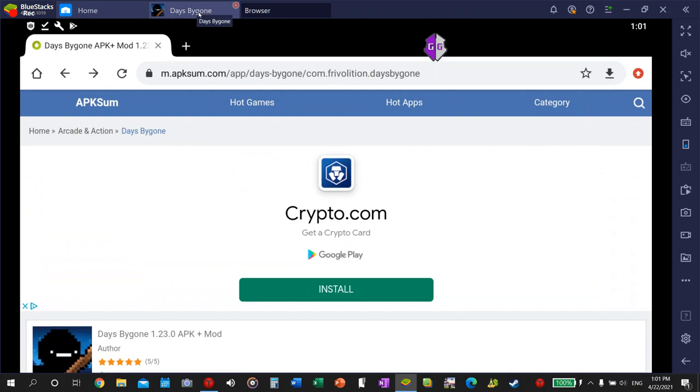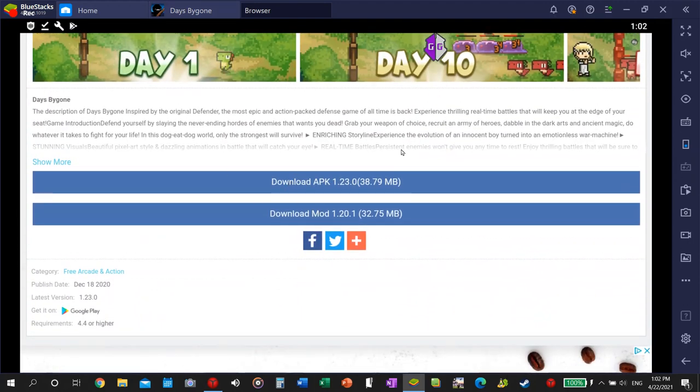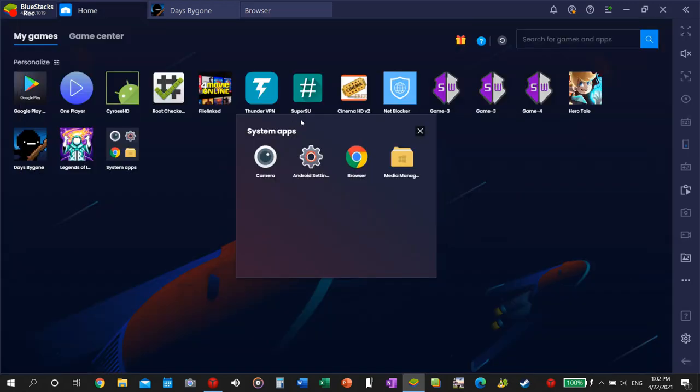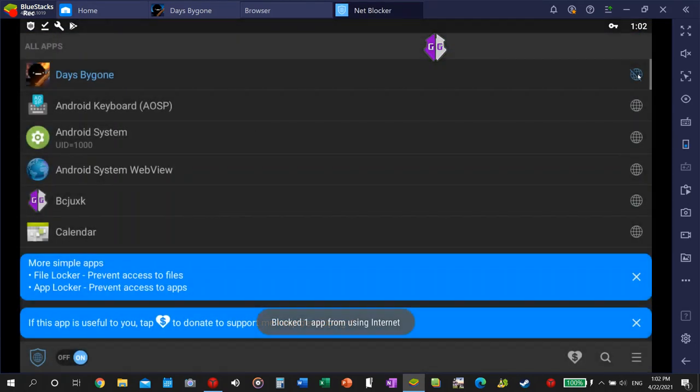I searched through about three pages on Google. You go down and make sure you click the modded one — I'll put the link in the description. Before that, get NetBlocker from the store. It basically lets you control which apps on your system have internet access, so I blocked access from the game so the authentication doesn't detect that you're hacking it.